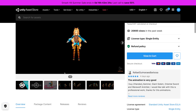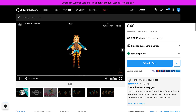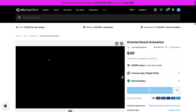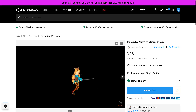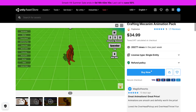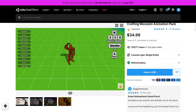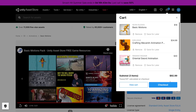Now let's take a look at the animations — they were slow to load, but after a page refresh you can see a number of the sword animations in action. To show you how to get this stuff: you can just add it to your cart. Here you can see $93 worth of assets, completely free.